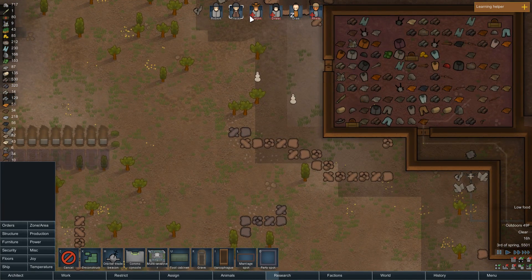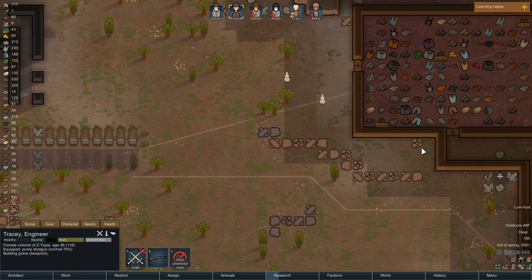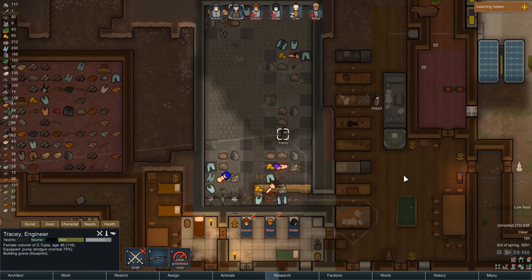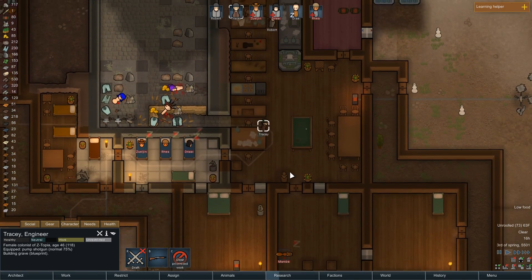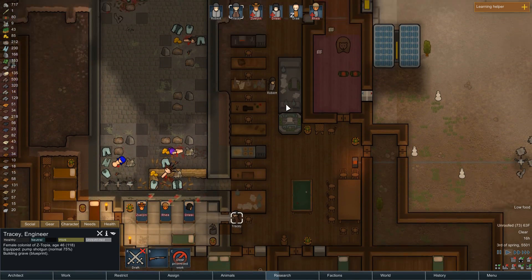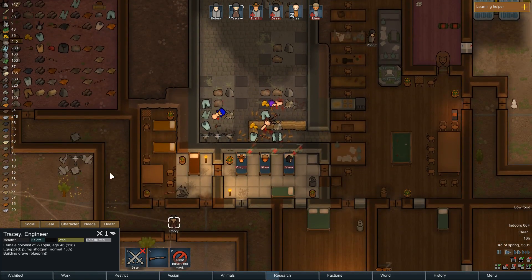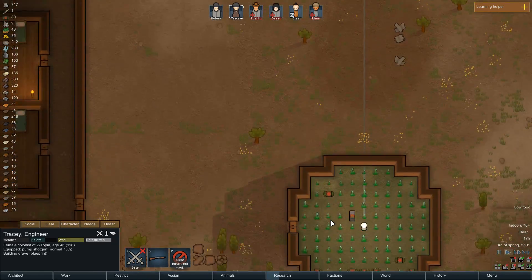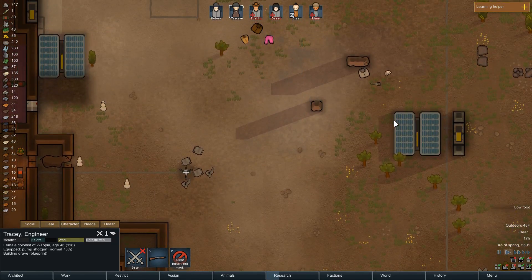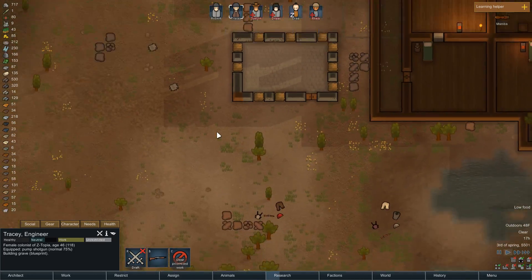Alright Tracy, go ahead and prioritize working on graves — get that taken care of. Everybody else: Robert's still researching, we want him to stay on research because that's super important, and now that he's focusing on it he's getting a lot done. The bad thing is we're out of food again. It's still gonna be a little while before the growing season is underway.